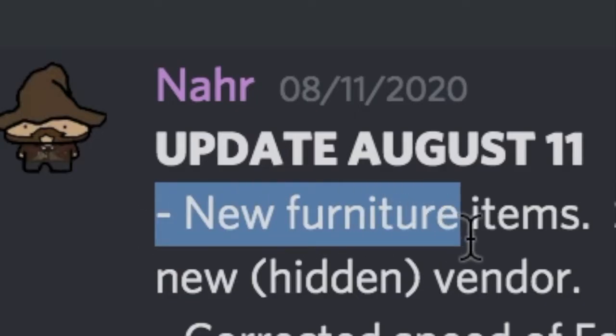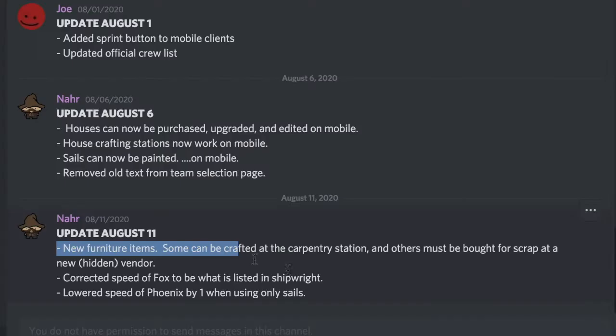They added some new furniture items. Some can be crafted at the carpentry station, and others must be bought for scrap at the new hidden vendor. I'll go over the new hidden vendor and where he is, and what they added at the carpentry station and new furniture items later.